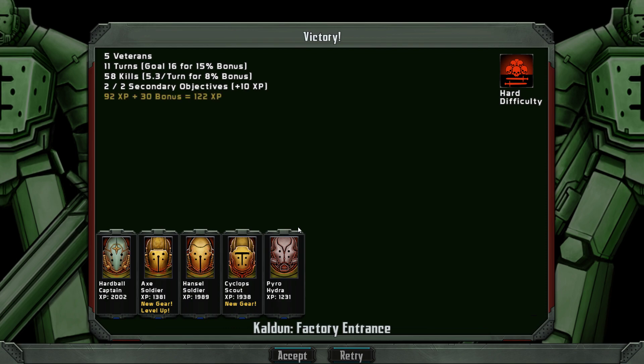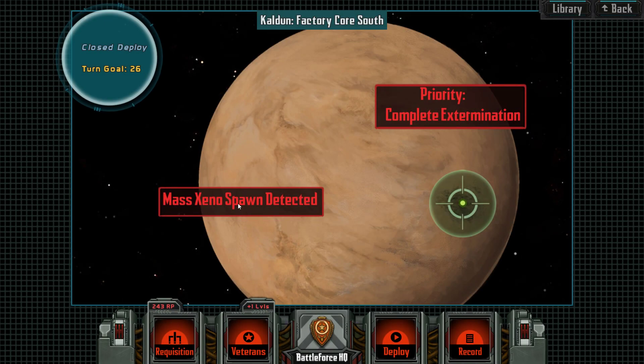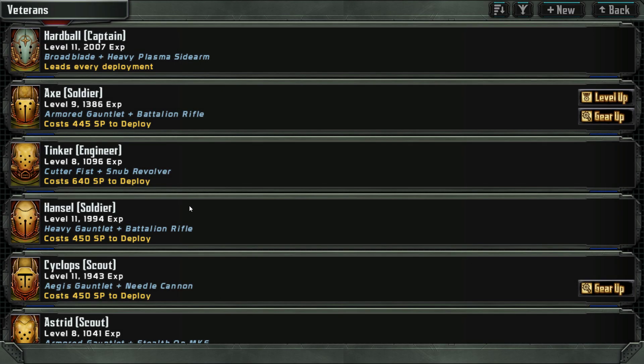That was a tough one I think. 5.3 kills per turn — I guess that was pretty okay. Let's accept it. Max Xeno spawn detected — priority complete extermination. Very good. So I get some levels, X got his level.